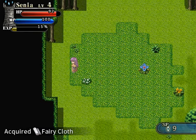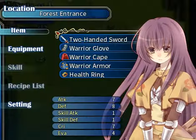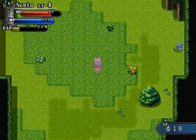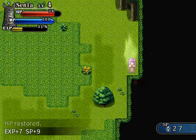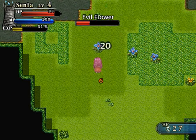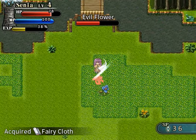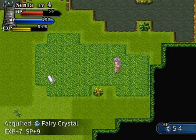Evil flowers — flowers aren't allowed to be evil. Fairy cloth! What can we do with that? Let's check — it doesn't say. That's annoying. Can't wait to see our recipe list. I wonder if we're ever going to use our MP for something soon. This is the fairy forest, so surely we'll probably learn some magic here. It's always the fairies. Fairy crystal — very cool.